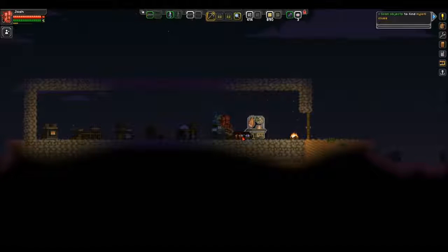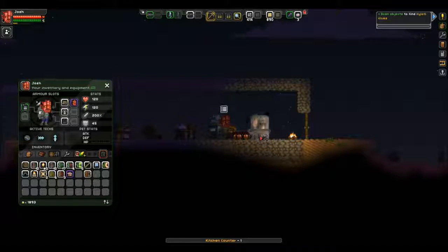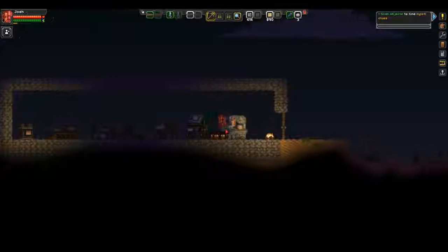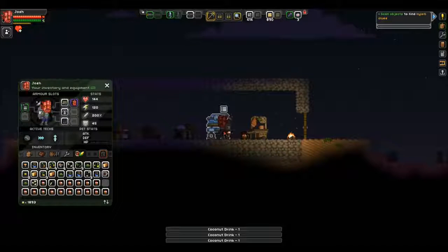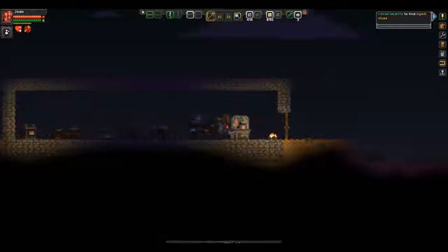Oh, look at all the drinks. Why can't I pick those up? My inventory is full. Drink up! If I learned anything from watching Cast Away, it's that coconut juice or milk or water - whatever it's called - is a natural laxative.